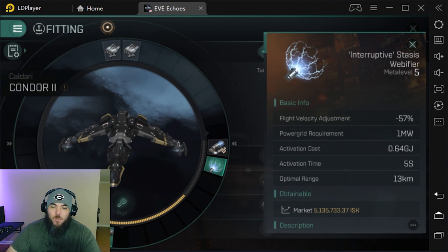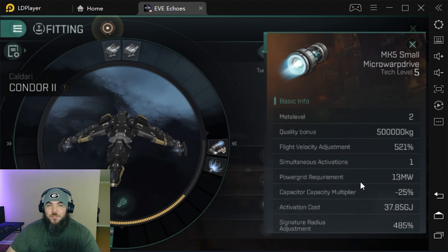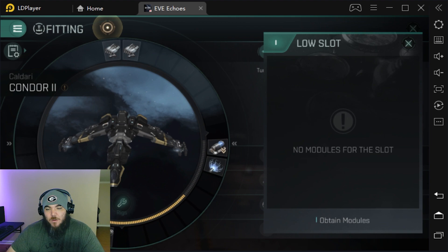You're going to be running a Small Microwarpdrive MK5. Sure, you don't get the benefits of a faction drive, but you also don't have the cost — we're looking for budget here. The total cost of this fit: I don't have a second low slot filled because that second low slot can really be whatever you want to run.